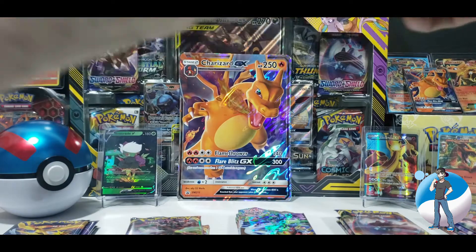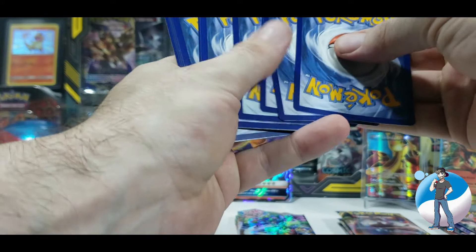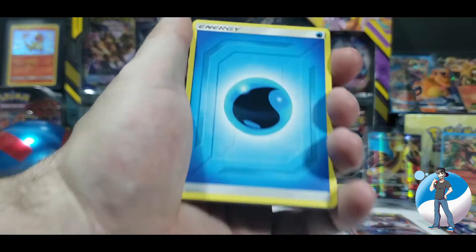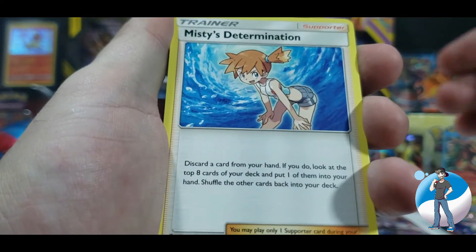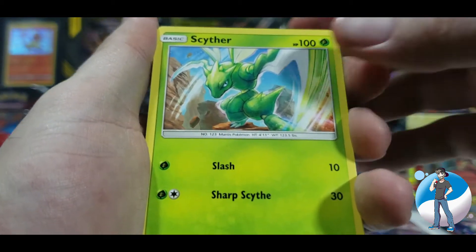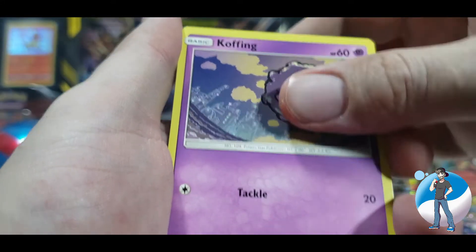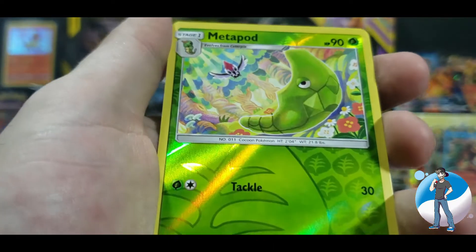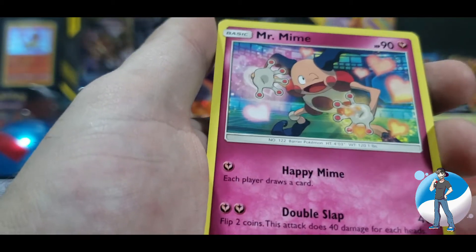We've got the code card set aside. One, two, three, four from the back. We are flipping it around with a Water Energy to start. Charmeleon. Misty's Determination. Scyther. Eevee, one of my favorite Pokemon ever. Jigglypuff. Koffing. Staryu — going a little slower because I have not seen a lot of Hidden Fates. And there's our Reverse Holo Metapod and a regular rare Mr. Mime.